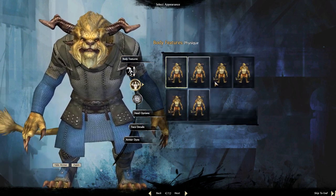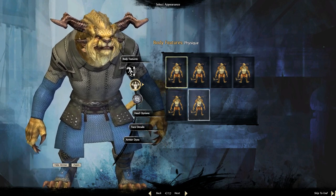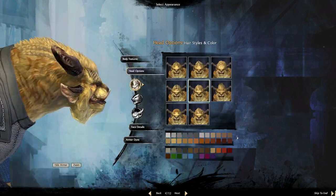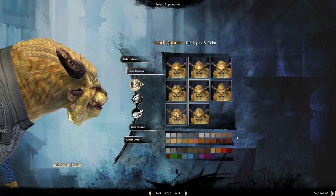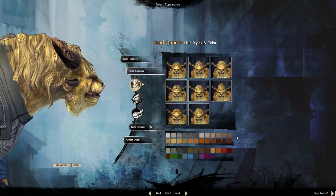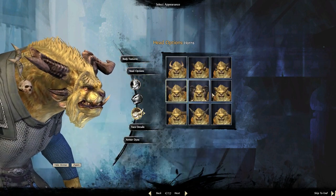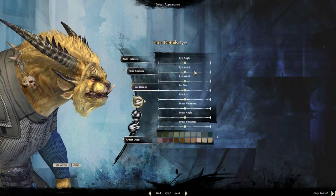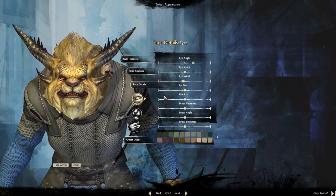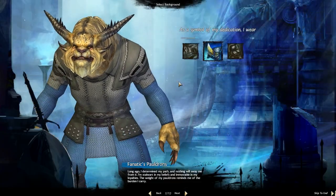You've probably seen the character creation screen before — it's pretty basic. You get to choose how you look, your fur color since you're a Charr rather than hair color, your physique, that kind of thing. It's important to choose the right hairstyle. As a Charr you get more of a fur pattern or mane style. You can go into a lot of detail — eye width, iris size, eye angle. Pretty crazy level of customization.